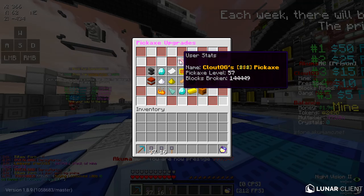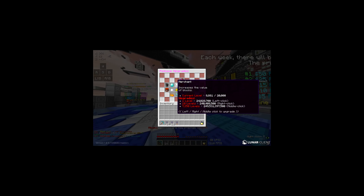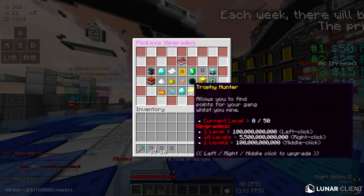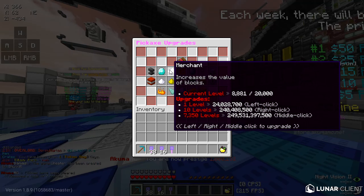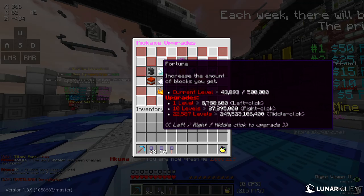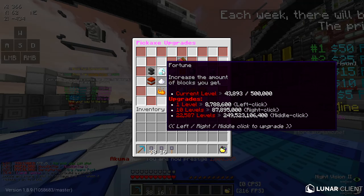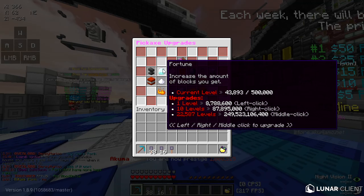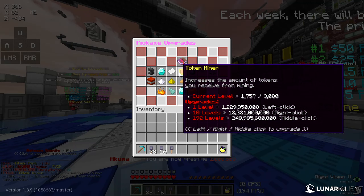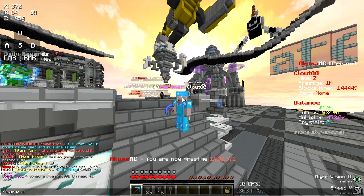You can check your user stats — it shows your name, pickaxe level, and blocks broken. I have 144,000 blocks broken and SOTW was yesterday. You can see all the enchantments right here and every single one has a description. For Merchant, it increases the value of blocks; Fortune increases the amount of blocks you get. These two are basically the same, so focus on one. I should have focused on Fortune, and I really should start focusing on Token Miner — it increases the amount of tokens you receive from mining.